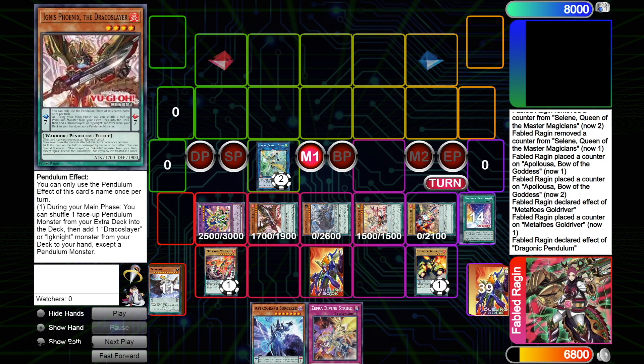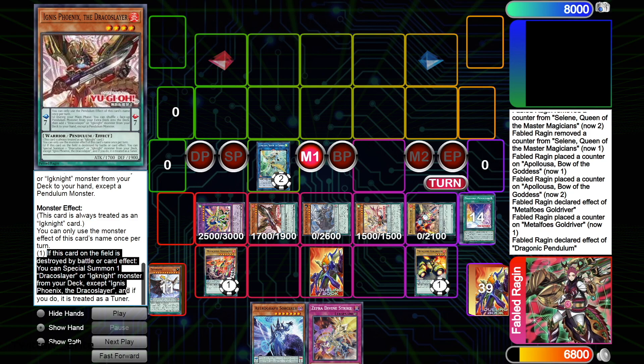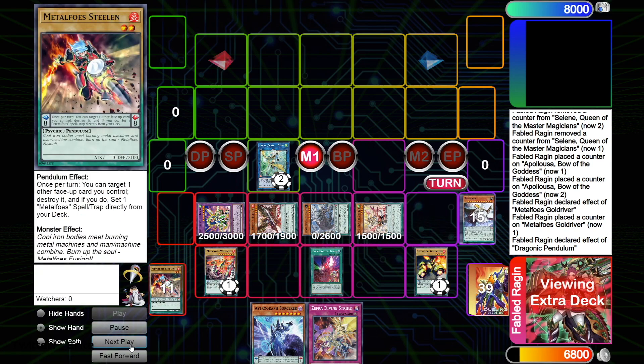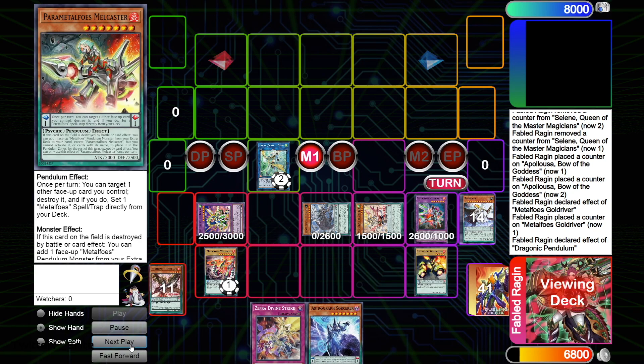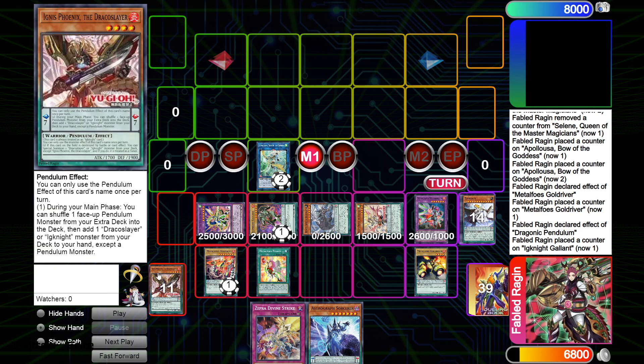The important part about Ignis Phoenix is this effect: if this card on the field is destroyed by battle or card effect, I can special summon a Draco Slayer or Ignite monster from my deck, and if so it is treated as a tuner — which is insane. So I go Parametal Foes, fusing Steelen and Zephyrath from the extra deck to make Mithrilium. Mithrilium shuffles back Parametal Foes and Melcaster to bounce Gold Driver back. I place Gold Driver, pop Ignis to set Fusion. Ignis triggers to summon Ignite Gallant.